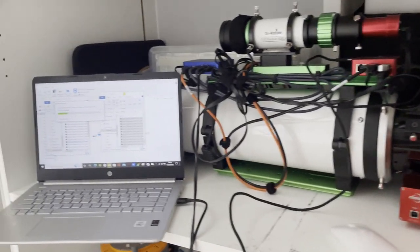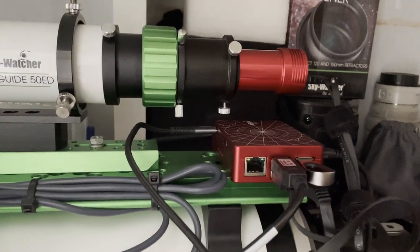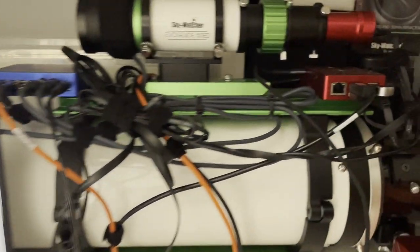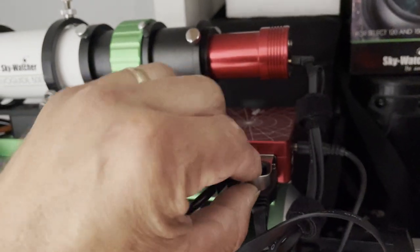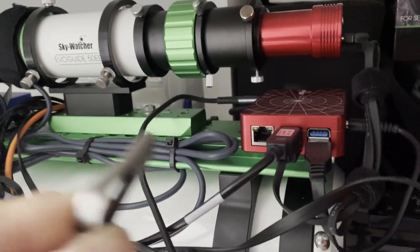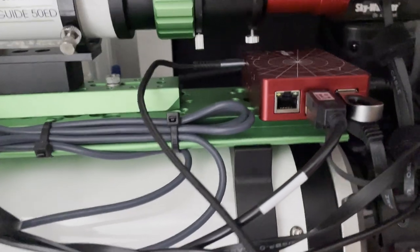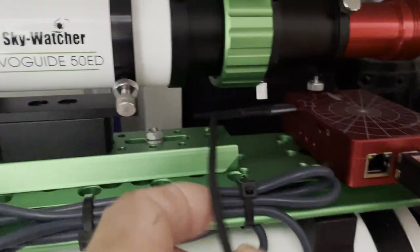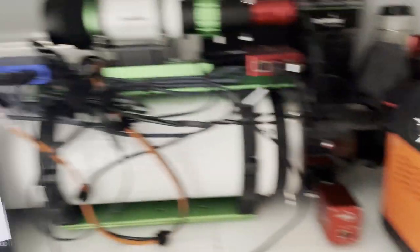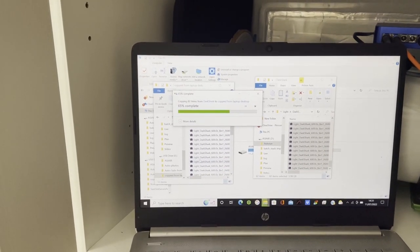Now the rig's all packed away. I'll copy across all the files of the Dark Shark - they're coming off the built-in hard drive in the AS Air Plus. I've got a lead coming across going into the laptop. This is what I have to do because I always forget to select the USB pen. If you select to save the files to the pen, all you have to do is pull it out and put it in your computer upstairs. It saves to the built-in hard drive in the AS Air Plus, which means I have to plug in this USB-C lead into my laptop and fire up everything with my battery just to extract the files. Next time perhaps I'll remember to select the USB pen to save the files to.